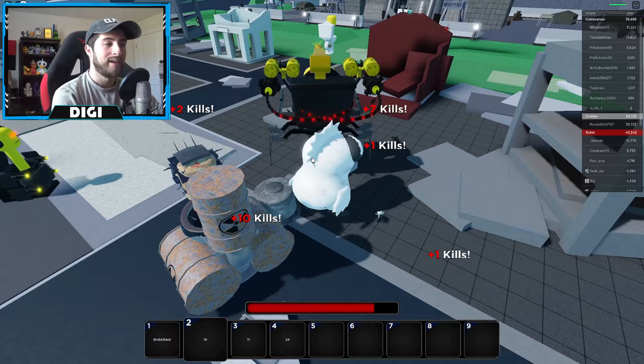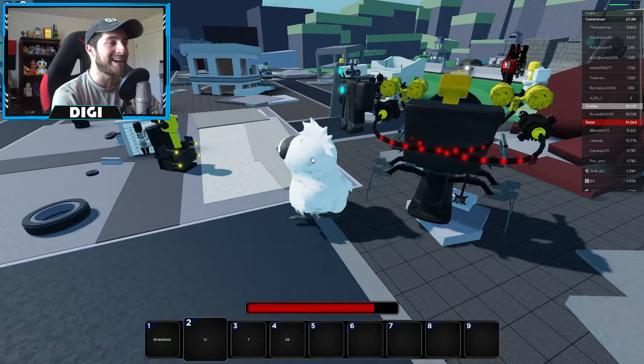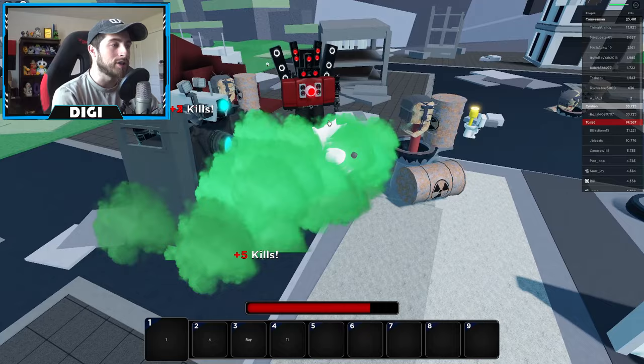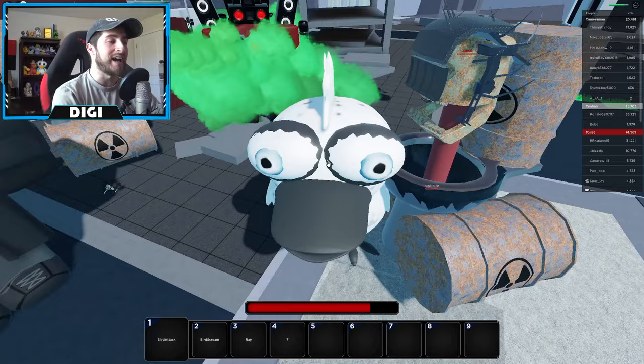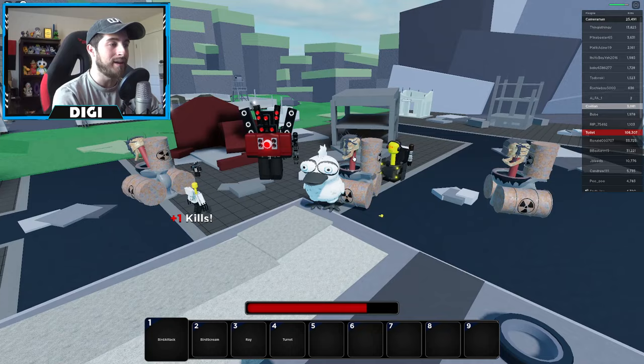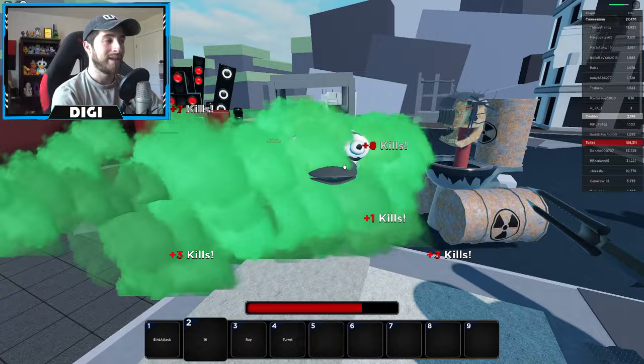And then he drops an egg turret. That's right, you heard me correctly — egg turret. Why in the world does a bird have an egg turret? He barely jumps and he doesn't fly — he's a flightless bird. You could say he's a penguin or a dodo. This is the evolution of the dodo — if dodos hadn't gone extinct, this would have been their final form right here: Larry.